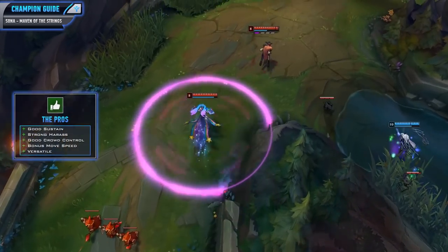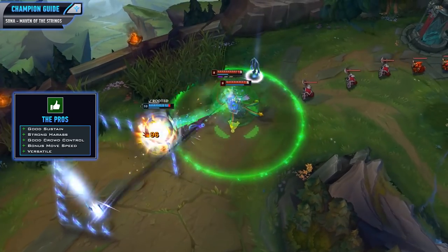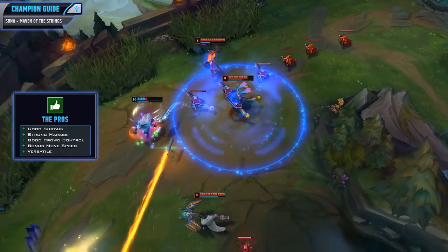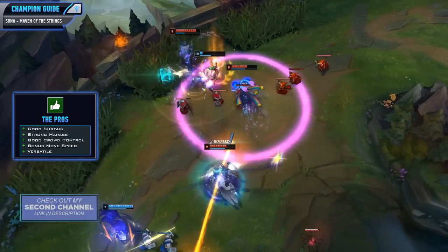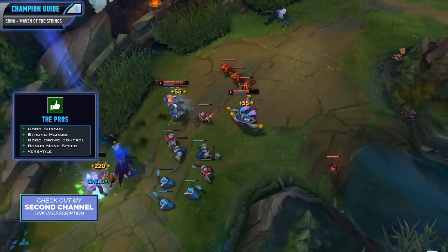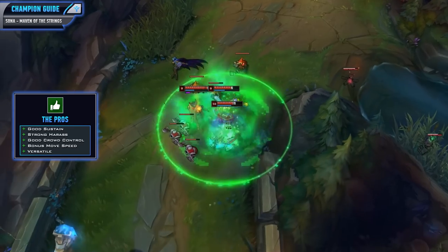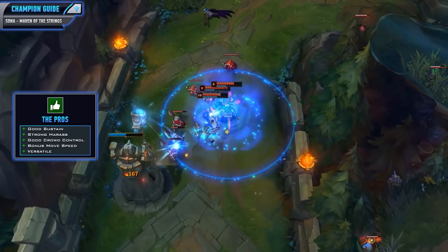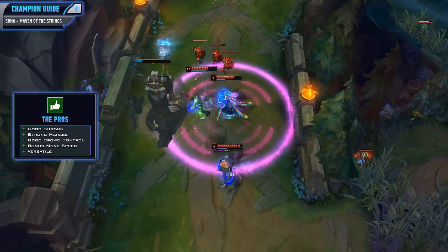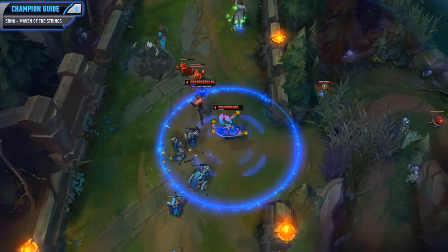Sona is a support champion that gives herself and her teammates great sustain. Her W can pump out a lot of healing throughout the lane phase, and it also shields your allies. Your Q ability gives you solid poke damage for great harassment throughout the lane, and you also have solid crowd control from your ultimate. Your E gives bonus movement speed to yourself and allies, making you a pretty versatile champion. You can go for a generic support build, but if you need additional damage you could build AP as well.